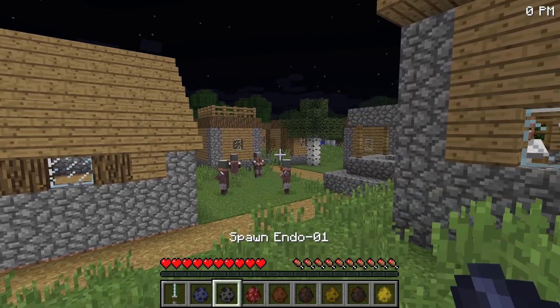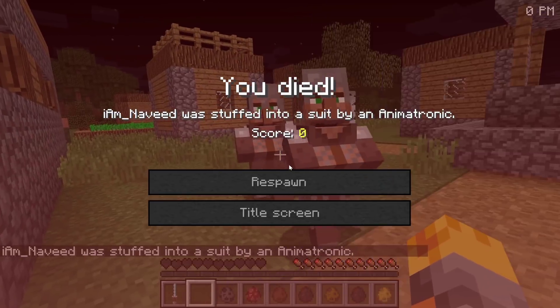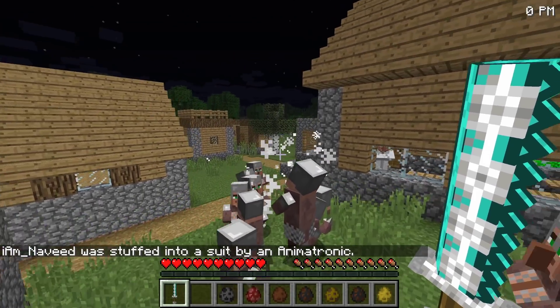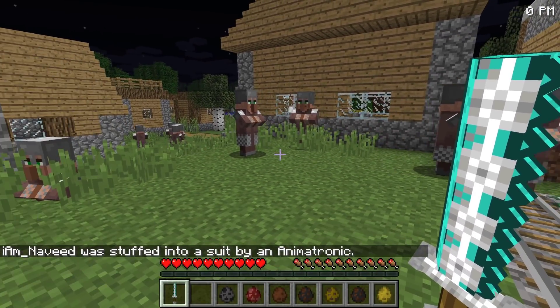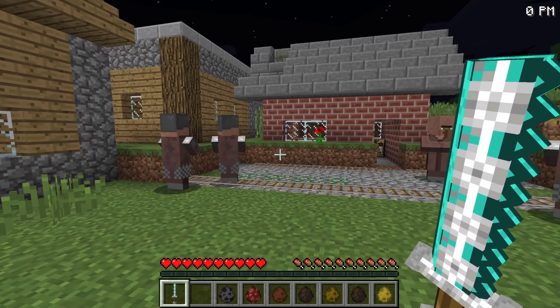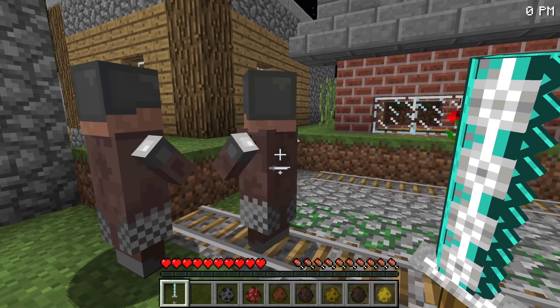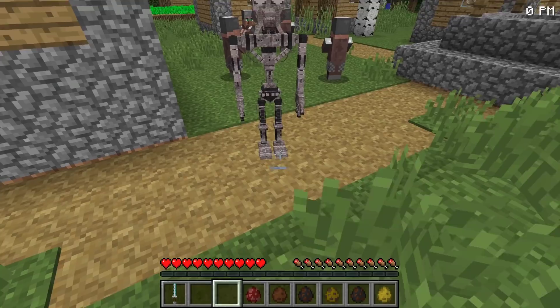Let's get started — I'm going to spawn the first one, which is the Withered Bonnie. It's coming straight for us and I think they've gone ahead and killed it. Look how quickly they all go back to position — this is the ultimate position to fight them. We've only killed one so far. The next one I'm gonna spawn is the Endo Zero One.